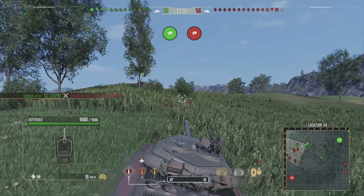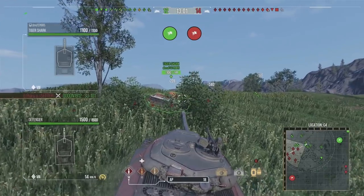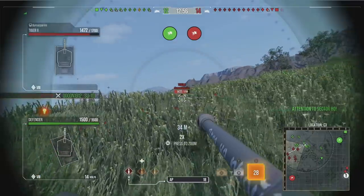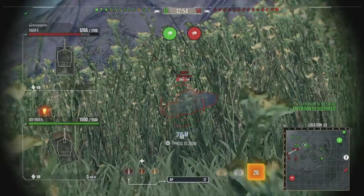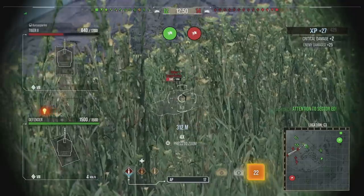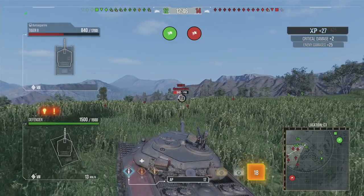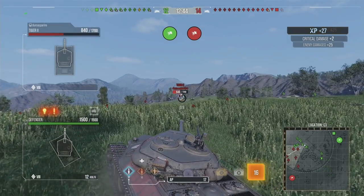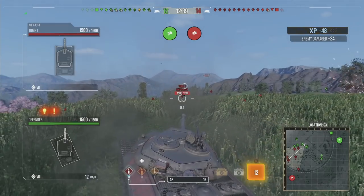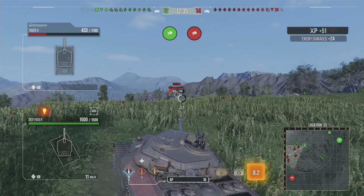For the tank you're going to be playing, you need to know the key strengths and weaknesses. If we're in the Defender and we go off to try and spot, obviously it's not going to work very well. Make sure you are using your tank in the correct position — don't just go somewhere you feel like you have to. Make sure it is genuinely a good position for the tank you're in, because a lot of the time in these lost games people still take their tank to the wrong position.